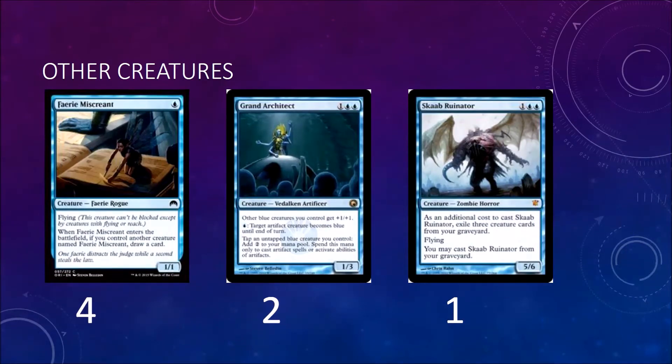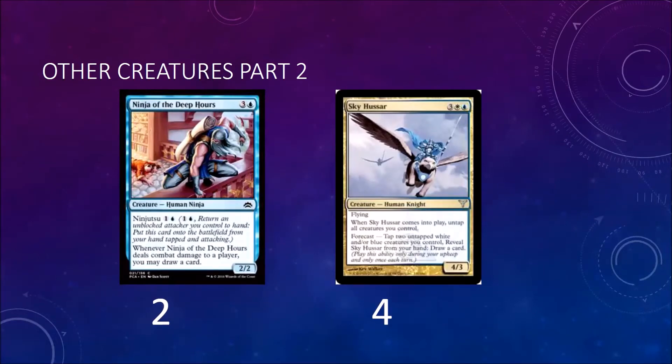For your draw engines, you have two Ninja of the Deep Hours — it's good for the same reason Mist-Blade Shinobi is good: you can rebuy your Spell Stutter Sprites and Mist-Blade Shinobis, and it also draws you a card. Then you have four Sky Hussars, which is what makes the engine work. When it comes into play, untap all creatures you control — it's a 4/3 flyer for five mana, but what you're playing it for is its Forecast ability: tap two untapped white and/or blue creatures you control, reveal Sky Hussar from your hand, draw a card. It's really good in a grindy board state where neither player can do anything — you just keep drawing two cards per turn while developing your board and eventually run them over.